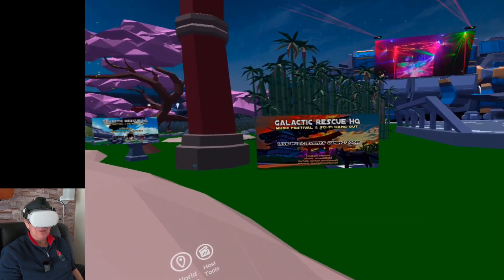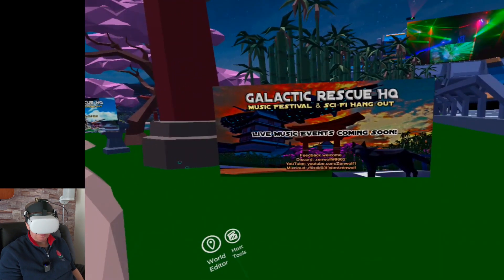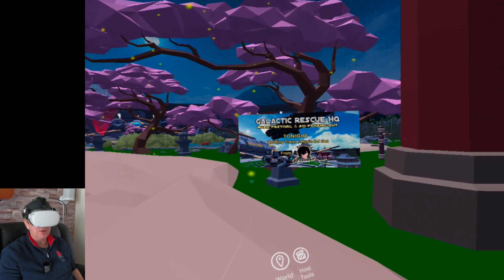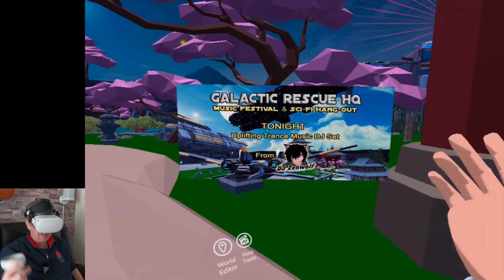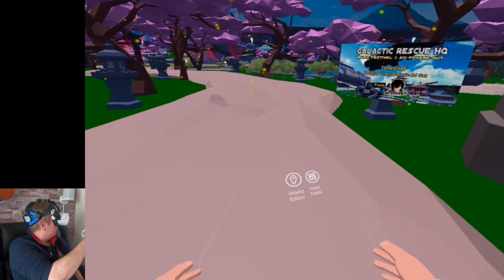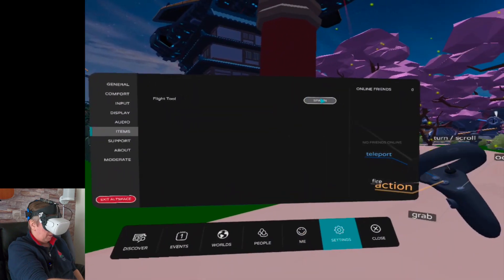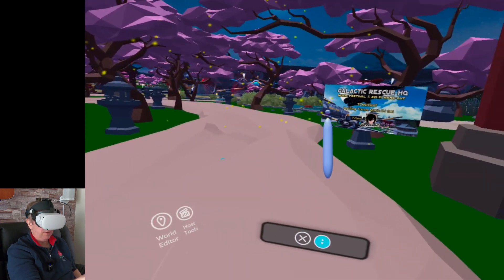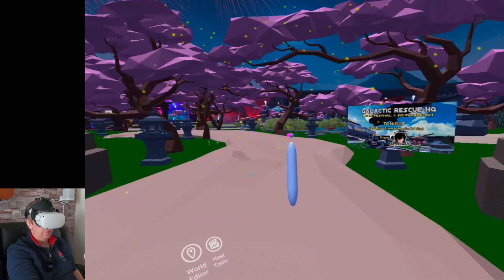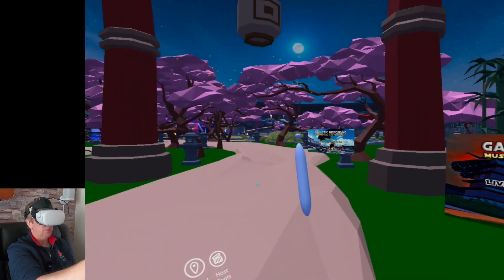Galactic Rescue HQ — live music festival and sci-fi hangout, live music events coming soon. Tonight: uplifting trance music DJ set from DJ Zemmul. Let me just get my flight tool — if you go to Items, spawn flight tool. So this is great: if you grab it and pull the trigger, wherever you move with the trigger pulled, it takes you on a flight. And that's Damon pinging me back — he's working in the field, that's a shame.